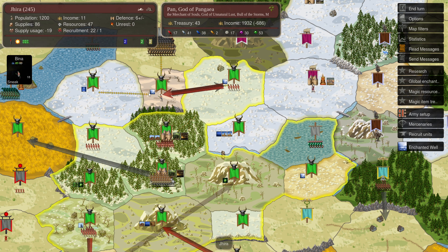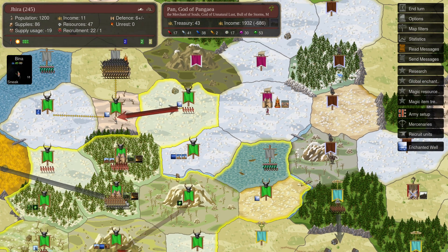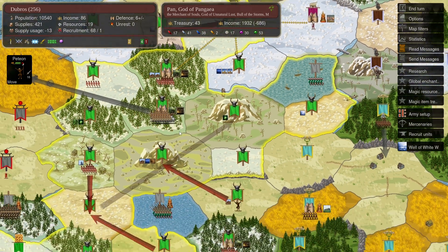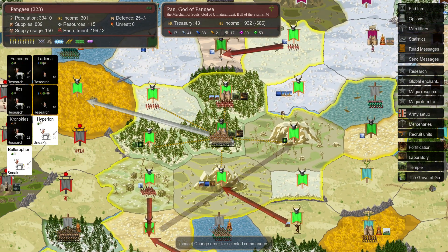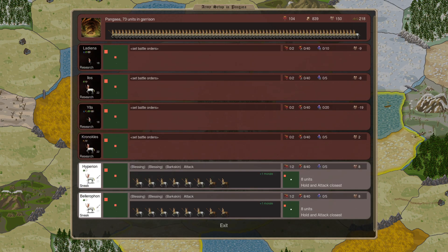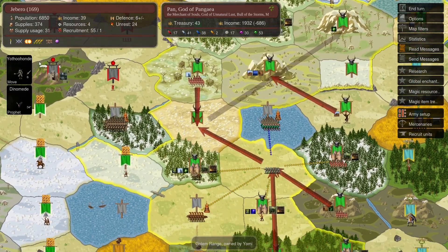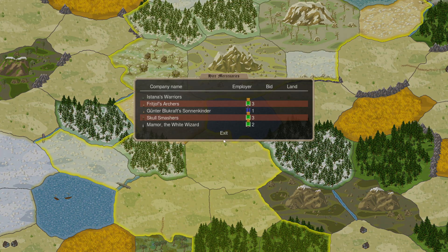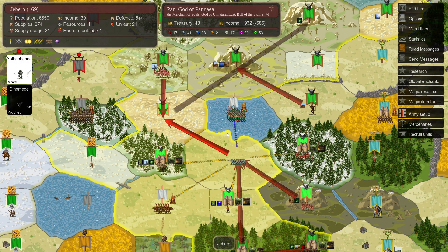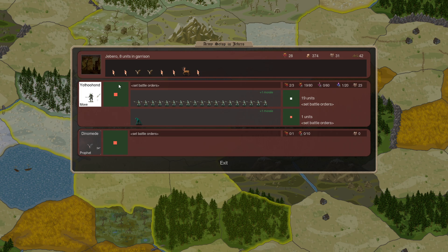We're moving our Pan over to get some Earth 2 and Blood 1, Nature 4 research in these provinces. A Dryad is coming this way to search for Water 2. We're sneaking some fellas over to 31 with White Centaurs.